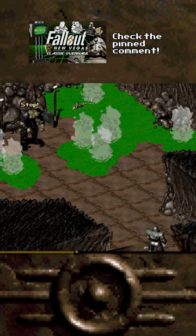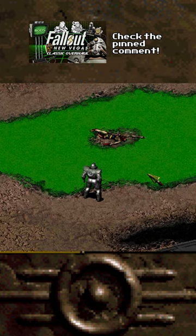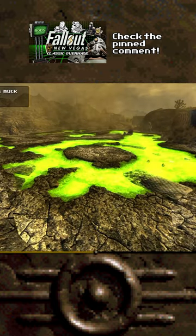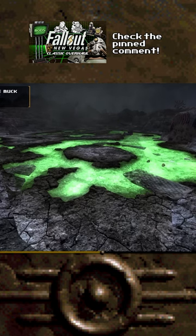Radioactive goo in the old school games would glow in bright green, and that made it actually look hazardous. Using Irradiant Muk and Radioactive Muk, we can achieve a similar aesthetic for pockets of radiation in the Mojave.